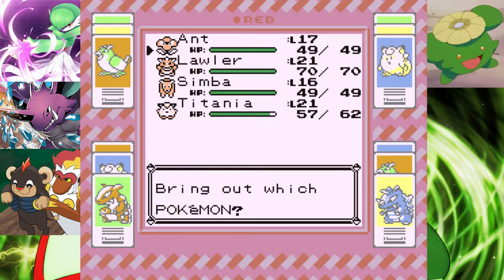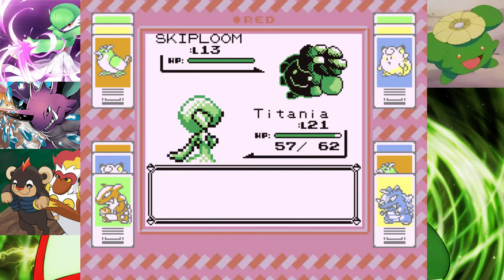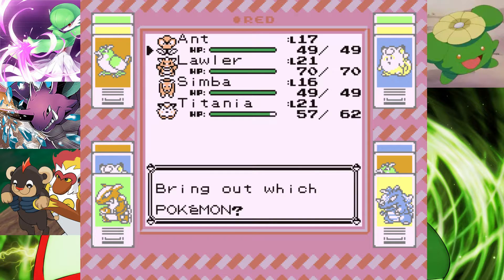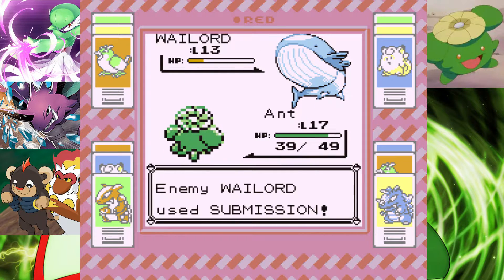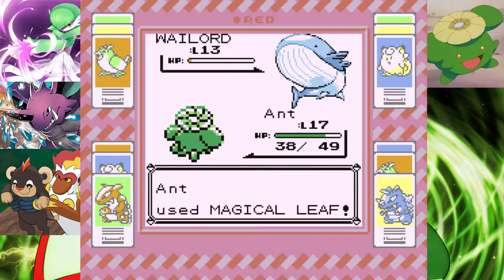Let's see — do I have Bubble Beam? I think we have to go to Titania. I'm just trying to think of what it has. Bubble Beam... also has Roost. Oh okay — yeah, actually Roost. You have to. Whale Lord — okay. This is why having Ant is so good. Oh my god, that sprite! Magical Leaf it — it's not going to live from that. Oh, it is a bulky Mon. Ant's putting in the work. Putting so much into work. Level 18.